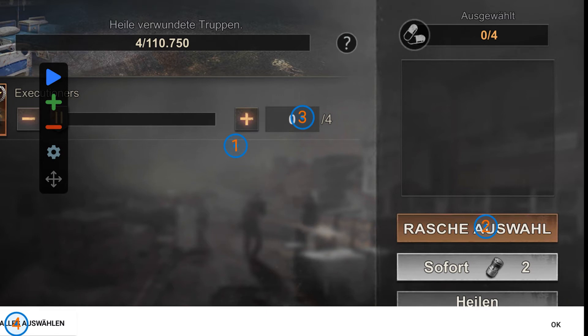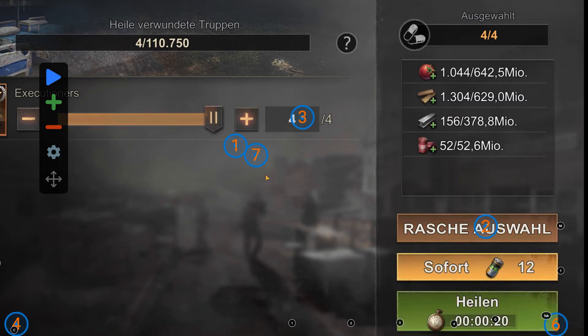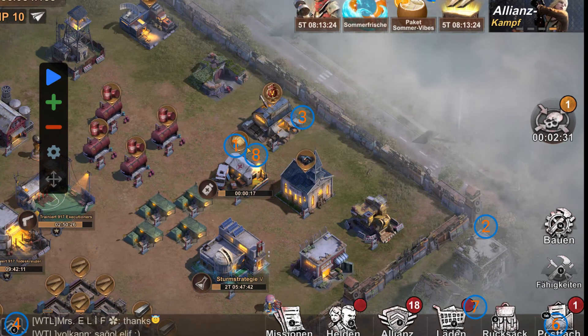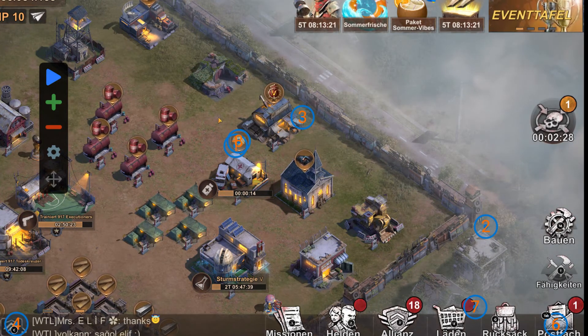Now it says 'insert'. Before you do this you have to copy the text field with one thousand troops - it's about one hour. Then when you set insert it pastes the value like this. After that we need the next click which says okay, and then the healing button.